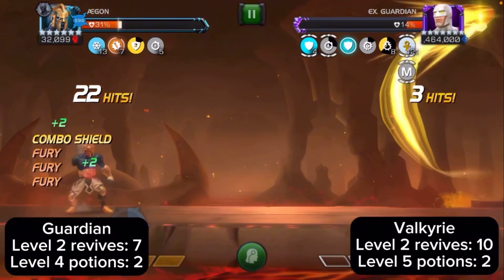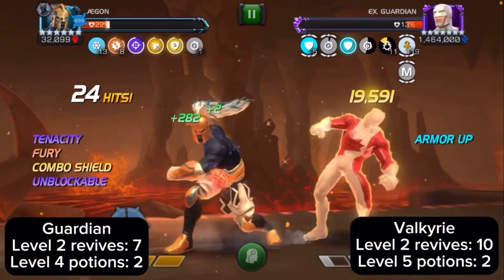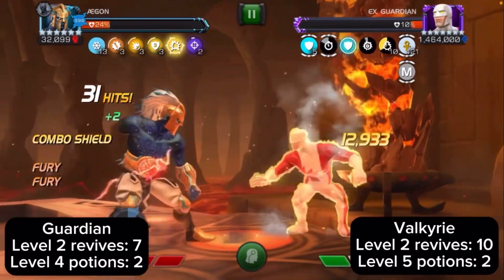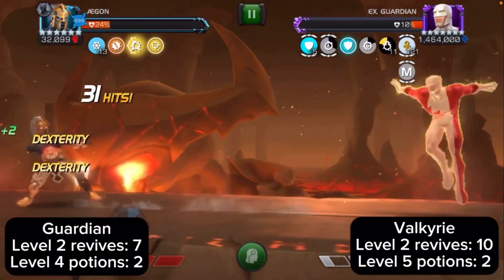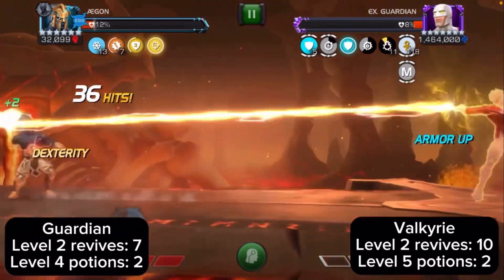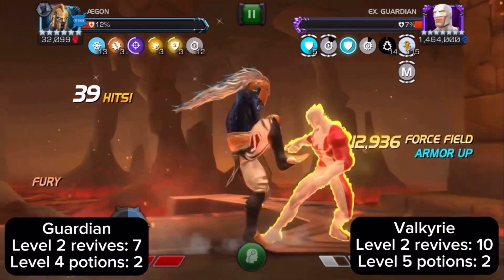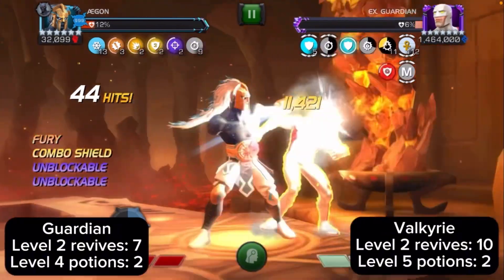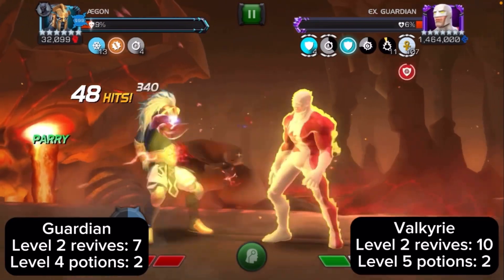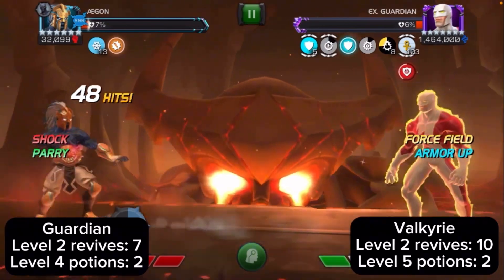Ten level 2 revives and two level 5 potions for Valkyrie. She will not lose any bars of power — she doesn't have passive pierce, so you need to apply that. You can do it by hitting into her block, or at the start of the fight just hit into her block to get at least 20, so when she throws her specials she actually uses her power. Her personal pierce buffs don't matter — it has to be passive ones. Without that she won't use any power and can throw specials back to back. The more pierce buffs she has, the more block damage you'll take, but she's a super easy fight once you get the hang of it.